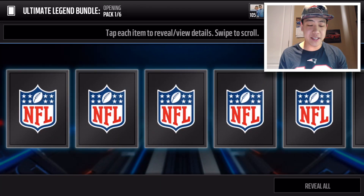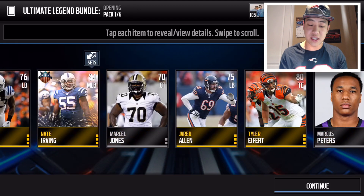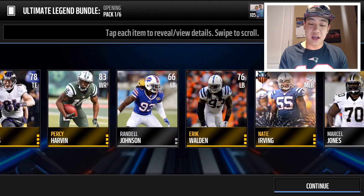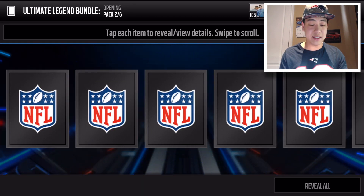Let's go — let's get some fire, let's see some bosses. We get Larry Allen's year collectible and we're also gonna get Nate Irving's Fourth of July card. But come on, let's keep on rolling, let's keep on cooking — let's get something.